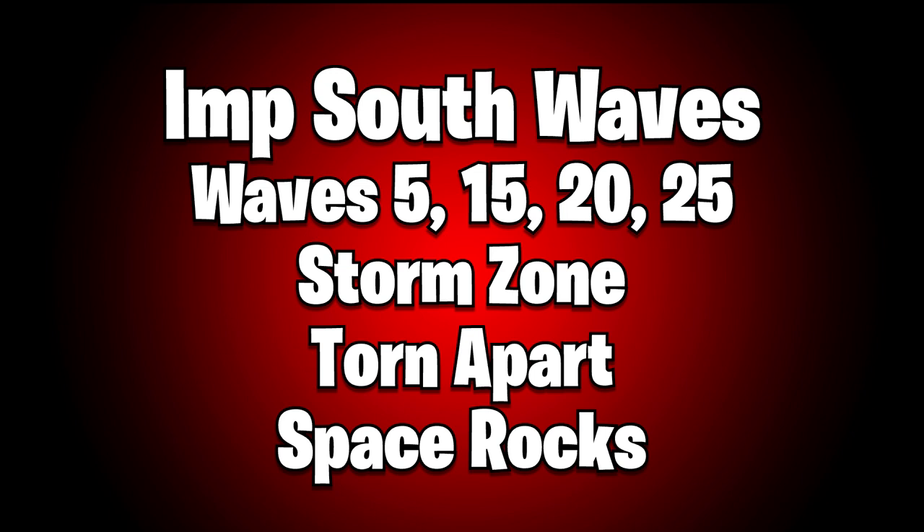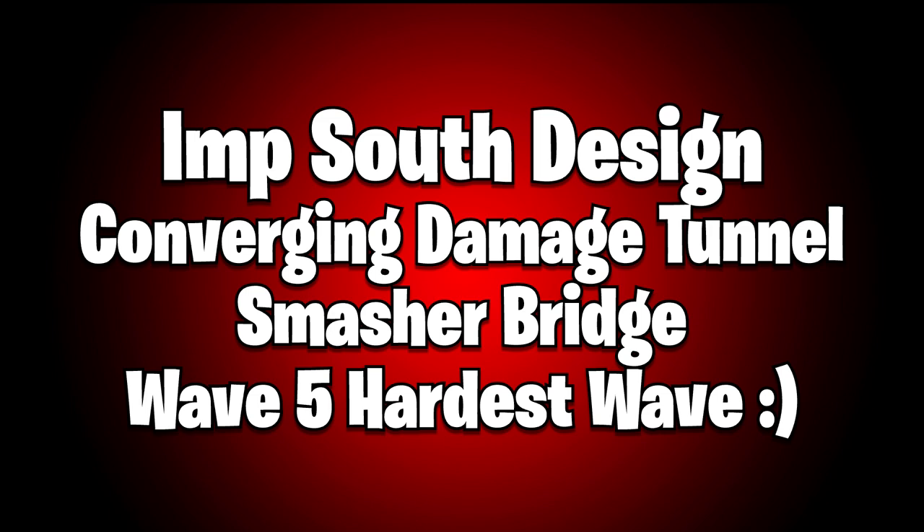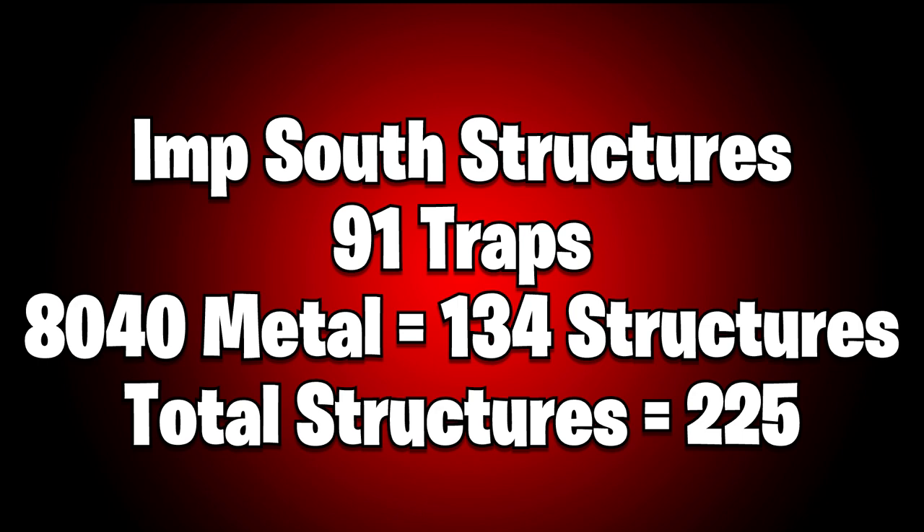M South is the south of the Imp Amplifier. It gets hit on waves 5, 15, 20, 25, and potentially wave 30. It has nasty modifiers: storm zone, torn apart, and space rocks. The most challenging part is actually wave 5, because the wargames modifiers mean regular husk spawns, but a storm zone spawns in the middle of the block-off and can cause issues with smashers. We've done stuff to prevent that.